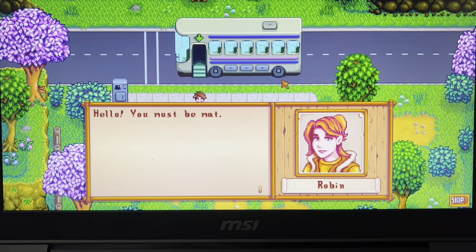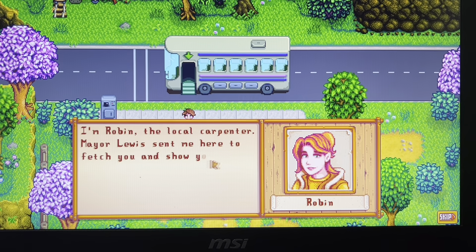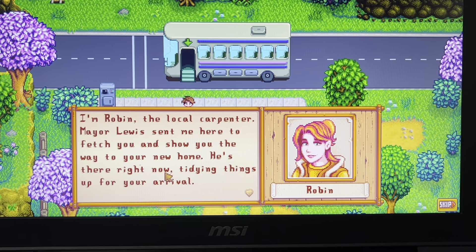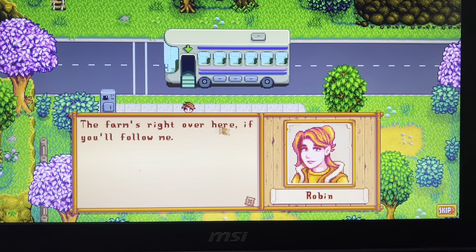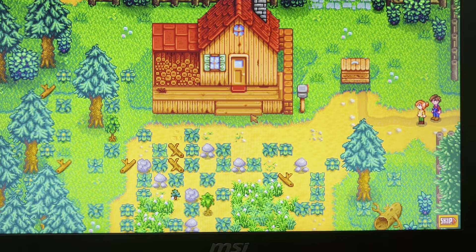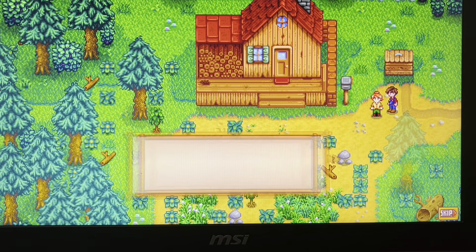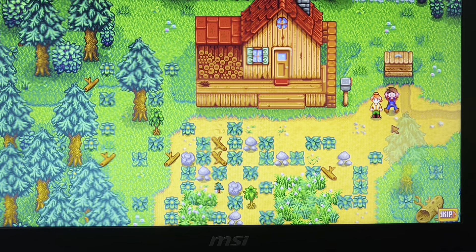Now we're talking to Robin. She says 'Yes, I am - I'm Robin, the local carpenter. Mayor Lewis sent me here to fetch you and show you the way to your new home. He's there right now tidying things up for your arrival. I'm right over here if you follow me.' So this is our farm - the suspicious farm.